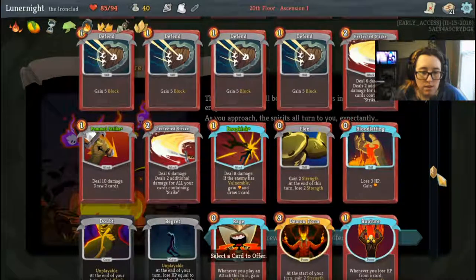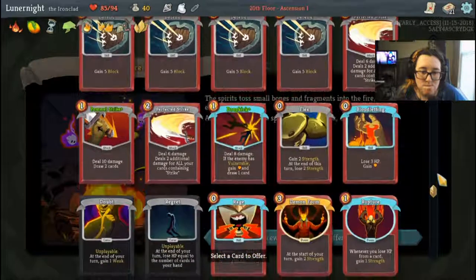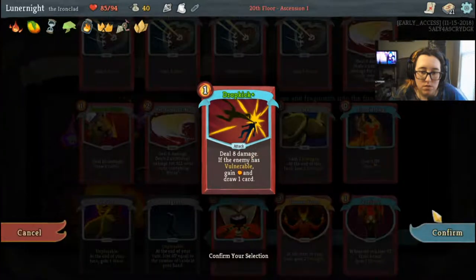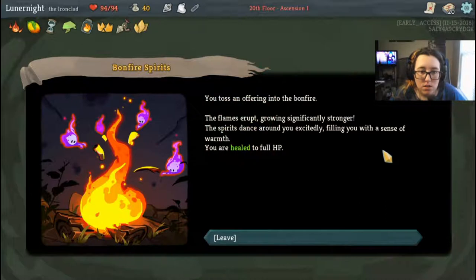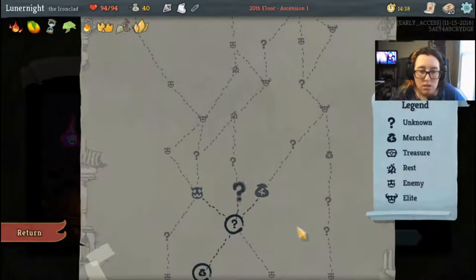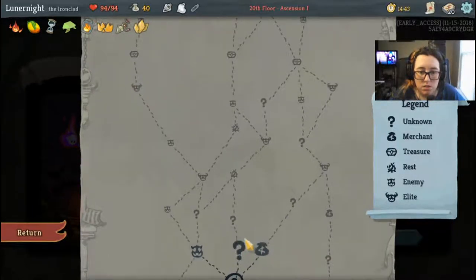I only have one thing that gets Vulnerable. If I give you this, what happens? You still heal me — yeah, I'm cool with that. I think I have to give him a rare card to get a relic or something. Go in this way — yes.